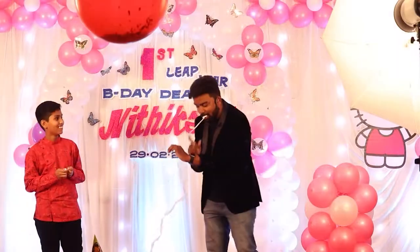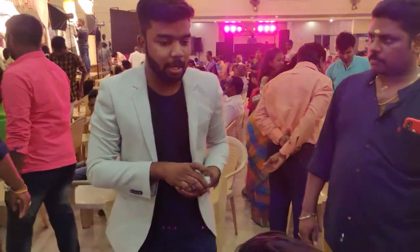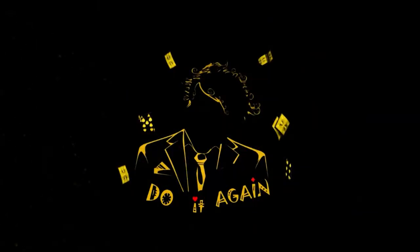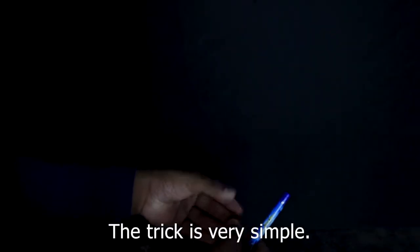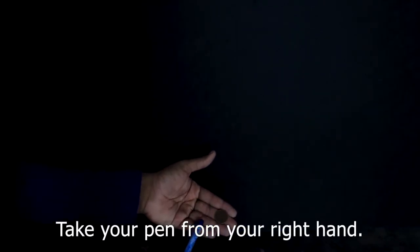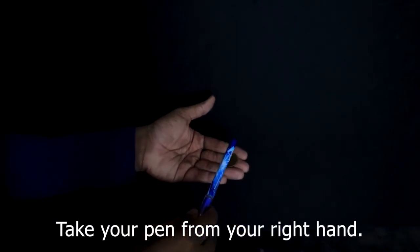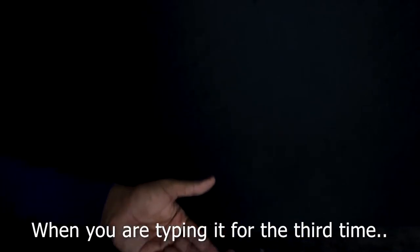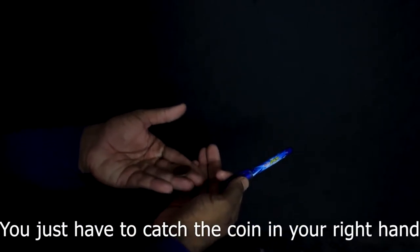Look at the tutorial video. It's very simple. You have some coins, and here you can add the magic stick. You can add the pen and use the pen — 1, 2, 3. You can add the coin.